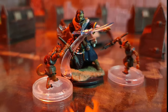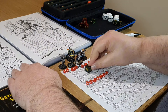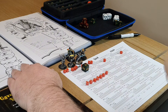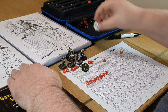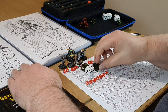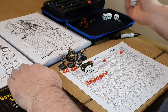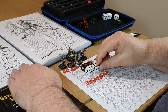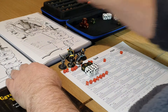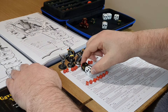Two more demons close on our six-fingered spell-slinger Wilson. The first demon attacks and hits Wilson in the thigh as Wilson rolls badly on his defense, taking one wound and dropping to three health points. However, Wilson manages to save against the poison. The second demon launches an aerial attack, landing a deep strike to Wilson's shoulder. Once more Wilson fails to defend but rolls well enough on the poison save, leaving him with only two health points remaining.